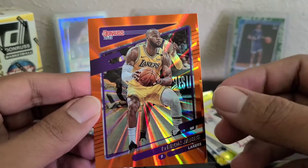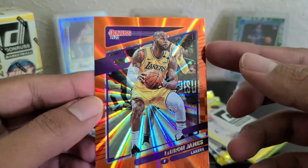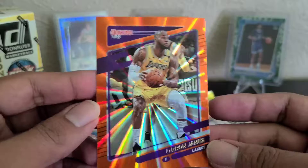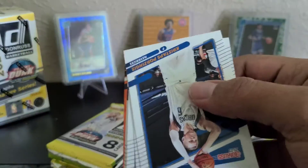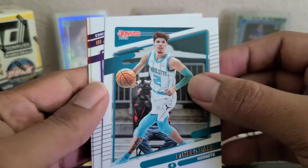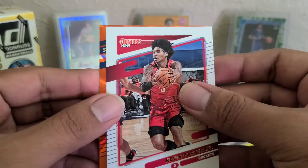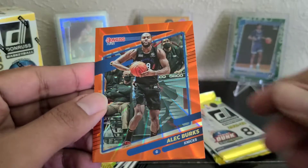LeBron James — okay, it's not a bad one to get. Not sure if y'all can see that, but I think there's a print line on the edge. Off-centered, but okay. Chris Stops, Vassell, Westbrook, Flynn, Lamello — second year. Marvin Bagley, Kevin Porter. And then this one, not a rookie — Alec Burks.